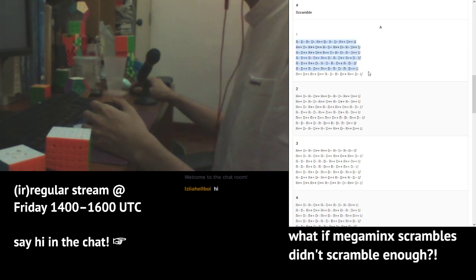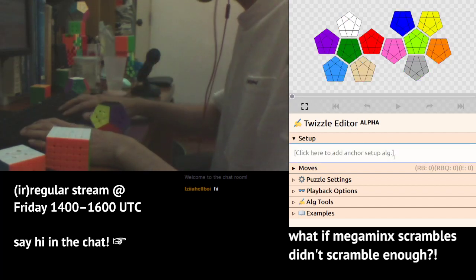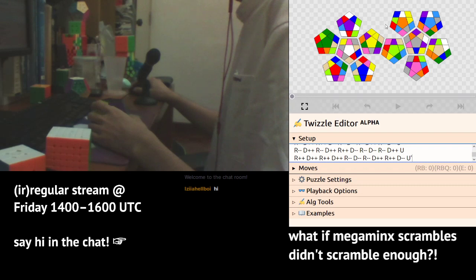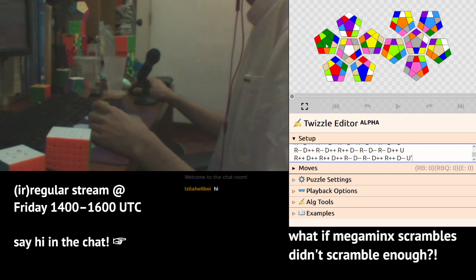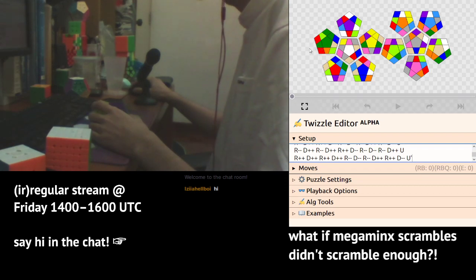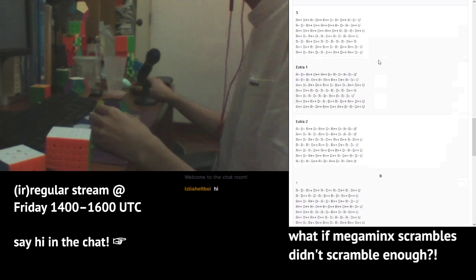You can load them into Twizzle and do basic analysis. What you can do is count the number of edge pieces that are attached to the center. Right here, for example, we have a green and blue edge attached to the green center — that counts as one. Counting them up: one, two, three, four, five, six. This scramble has six attached edges. You can do this for the other scrambles too — I actually did that yesterday already.